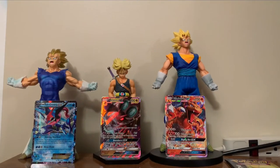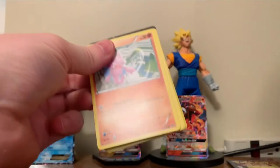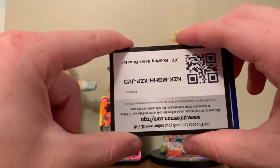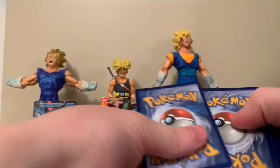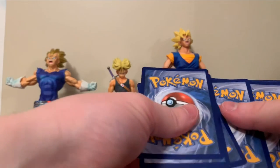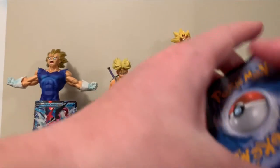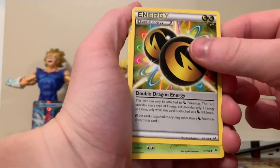Alright, come on Roaring Skies — let's end these last two packs on a good note. Roaring Skies — upside down code card, just gonna leave it like that. X and Y energy — Sun and Moon's four. Double Dragon Energy.